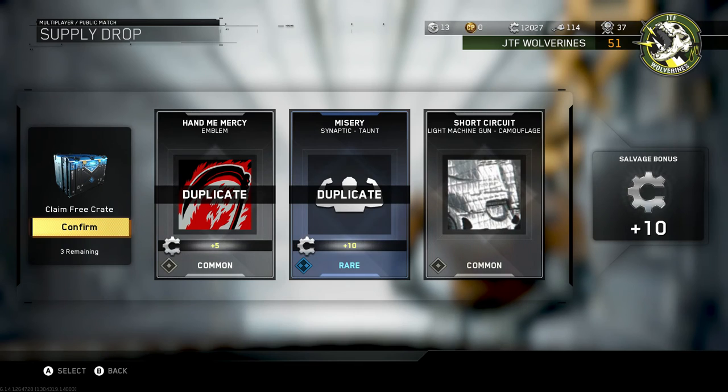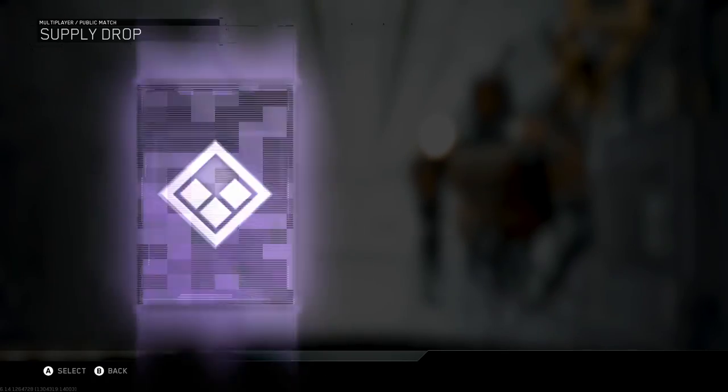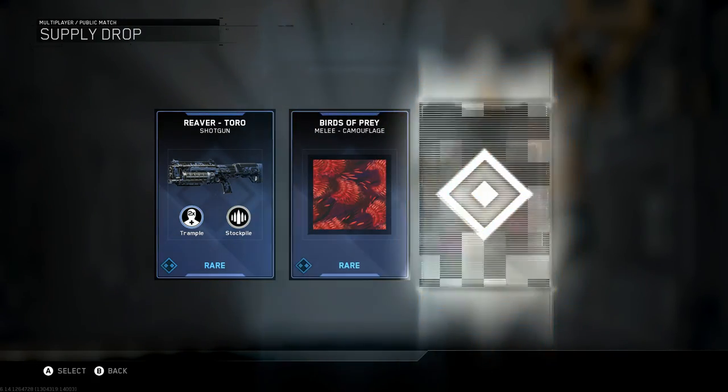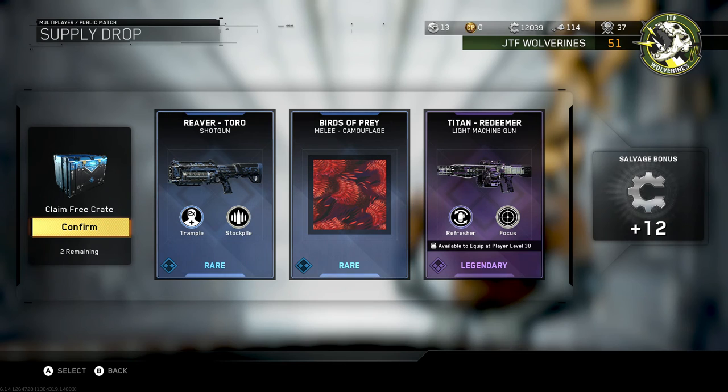That's like a Black Ops 3 supply drop right there. Short circuit — light machine gun with camo. Not impressed at all. Wow, man — we got quite a few legendary weapons. Look at that: no duplicates.